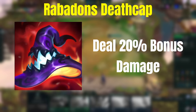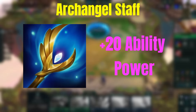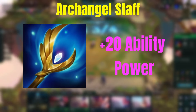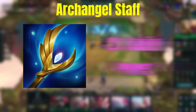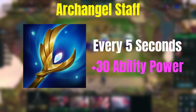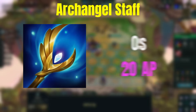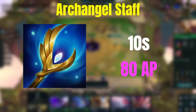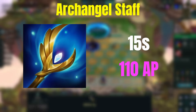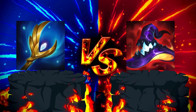Archangel Staff is made with a Needlessly Large Rod and a Tear, and it will initially give you a plus 15 to your mana and plus 20 ability power. But where it lacks in initial power, it scales — for every five seconds in combat the champion with the item will gain 30 additional ability power. So after five seconds total AP is now plus 50, and at 10 seconds it will be plus 80. In an extended game this can cause a lot of damage.